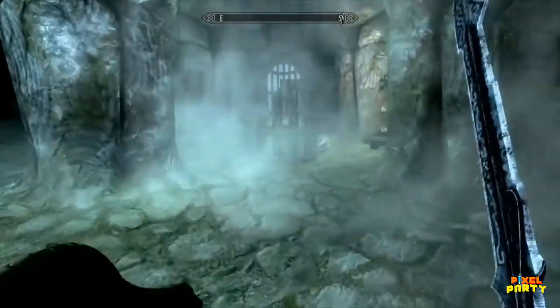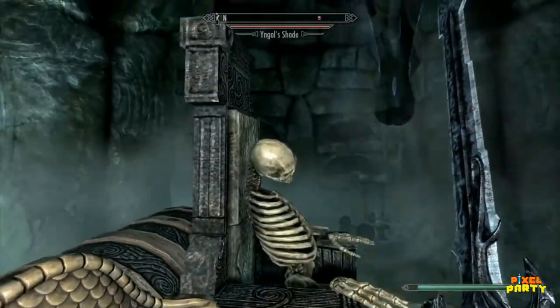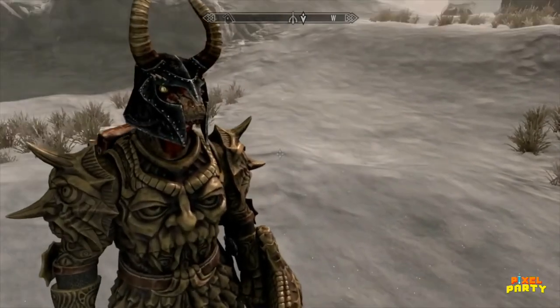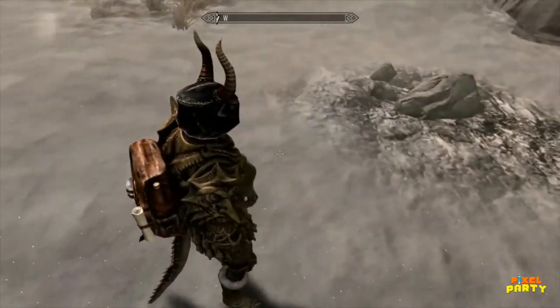Setting quests aside, if you venture into Yngol Barrow, you'll have the opportunity to discover the Helm of Yngol, guarded by a formidable entity known as Yngol's Shade. This magnificent headpiece not only boasts an impressive appearance, but also provides a substantial 30% resistance against frost when worn.